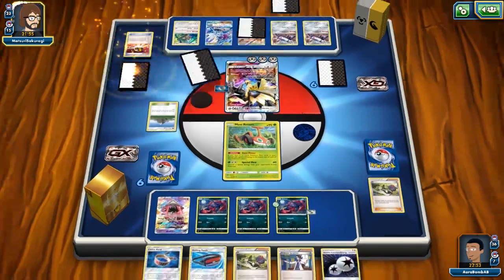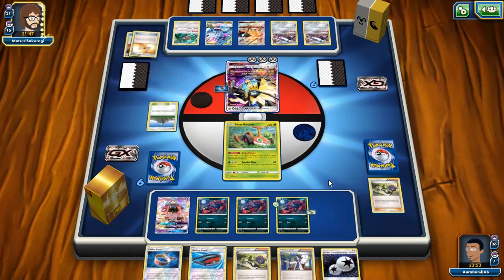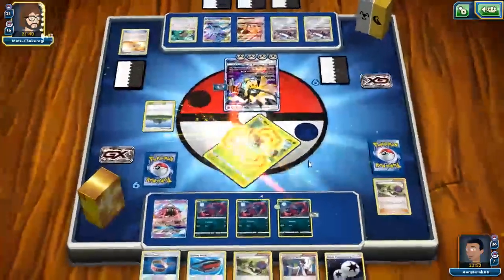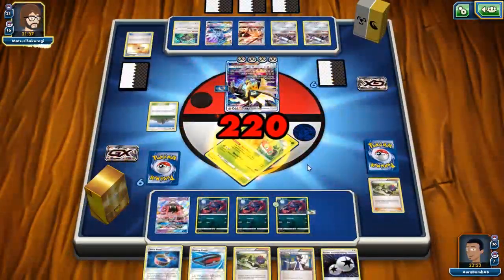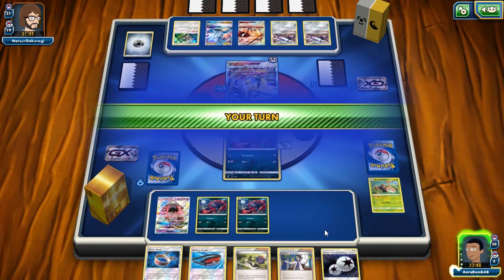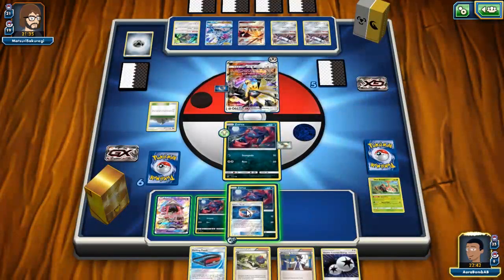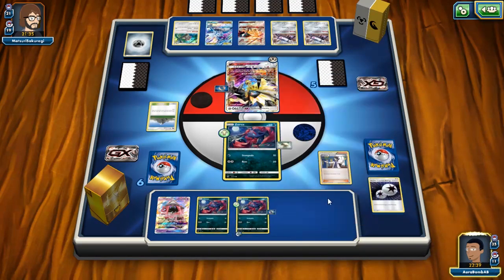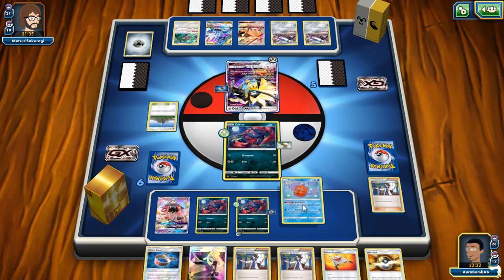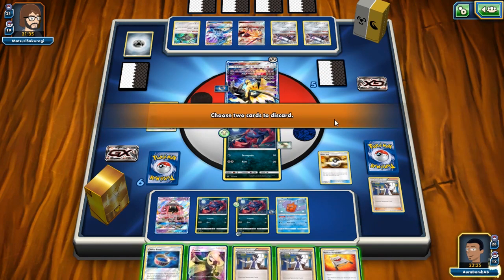Is he really just gonna try to get four energies down? If you really want to take a knockout, I ideally get my Field Blower so he doesn't get these energies back on the board since he's apparently wasting them on a Rotom. I need everything to work out really well from here. Just give me an Ultra Ball — I have everything else. I play one more Special Charge. I really need to draw my Zoroarks. Okay, at the very least we have Ultra Ball.